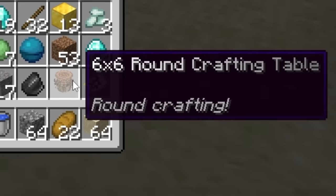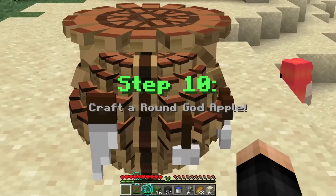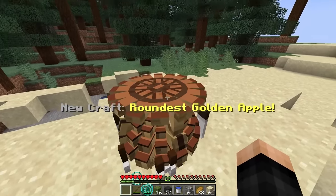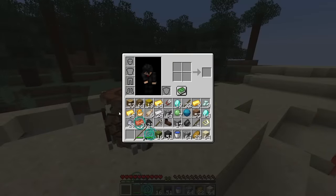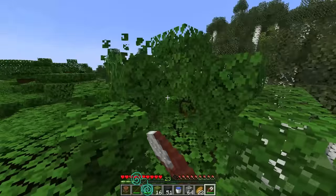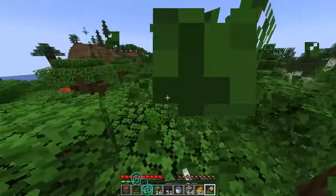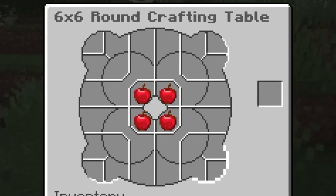With that challenge complete, the whale dropped the six-by-six round crafting table! We got a brand new craft on screen — the roundest golden apple. We need a lot of gold. That might be enough gold, but now we just need some apples. Let me get the shears out and get some apples — I need four in total.